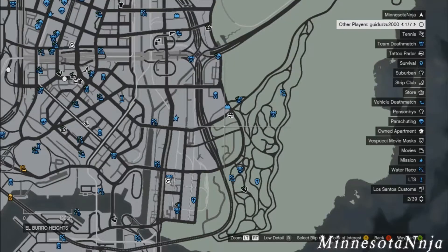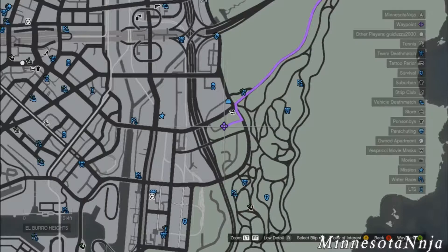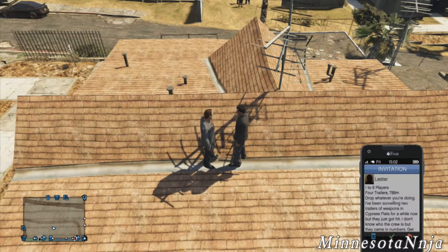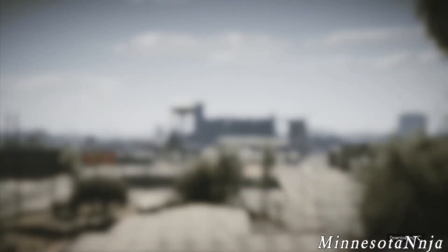If you don't know where Lester's house is, all you have to do is pull out the map, go to this location right here I'm showing you on the screen — that's where you need to go. Once you're there and in this spot, all you have to do is pull up a mission that's on your phone. It doesn't matter what mission it is, just pull it up and once you're in that mission, back out right away.